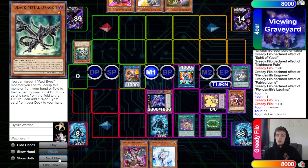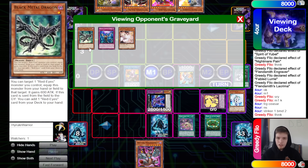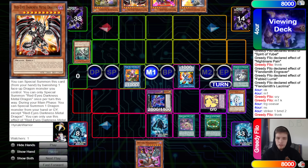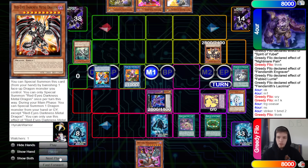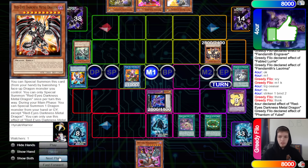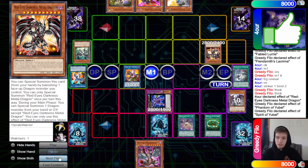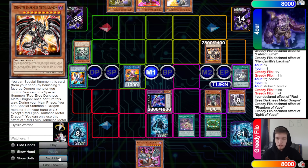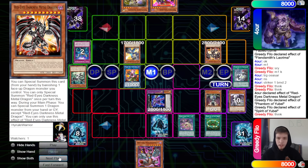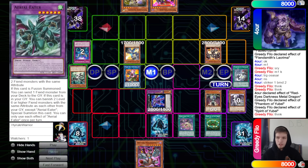Normal summon Black Metal Dragon, link off into Striker, then Striker plus Black Metal — we chain Valor onto Striker Dragon to cut off access to Boot. They search out Red MD. Banish Striker, summon out Red MD. Red MD effect — we use Phantom of U-Bell to stop that, destroy Spirit of U-Bell. Spirit of U-Bell summons out U-Bell.